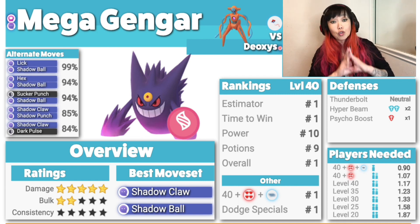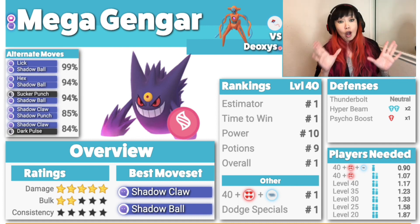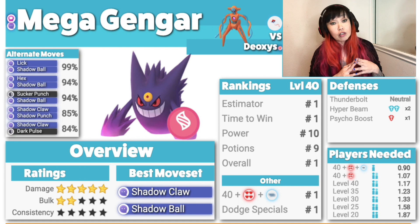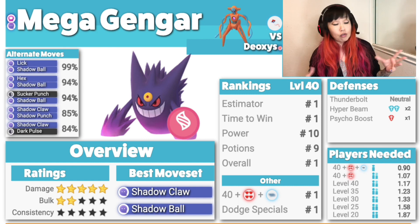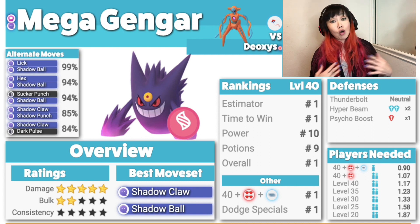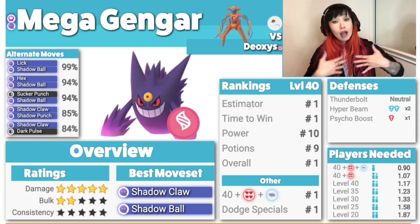They all have Psycho Boost. Let's talk about Gengar first. Gengar is generally a top counter. When you look up Attack Deoxys on PokéBattler, you're gonna see different Pokémon, but I'm still gonna say Mega Gengar. You can't go wrong with Mega Gengar, especially if you're just raiding with a bunch of people. The damage is 5, bulk 2, consistency 0. For Shadow Claw or Lick Shadow Ball — it does not matter, whichever you like. I personally like Lick; it's faster, more EPS.